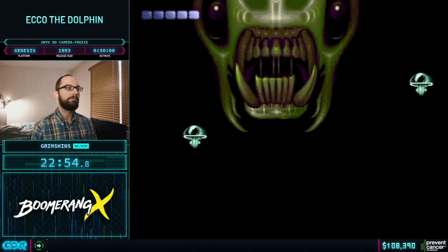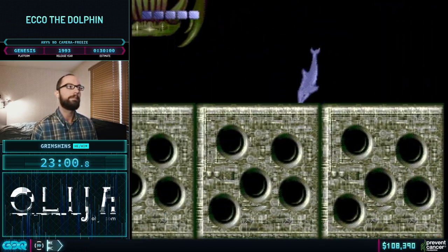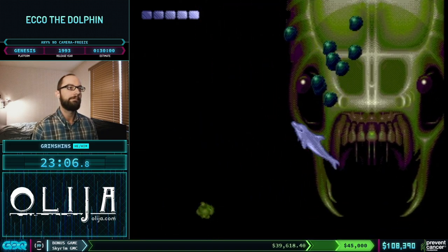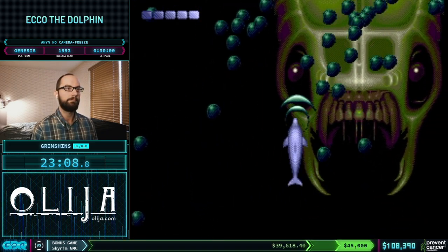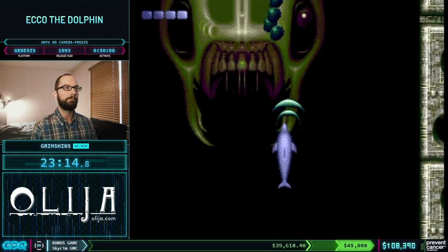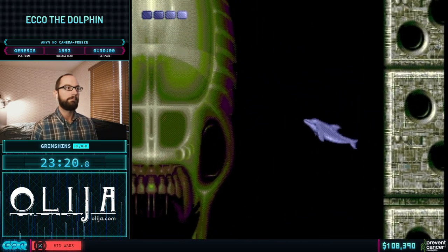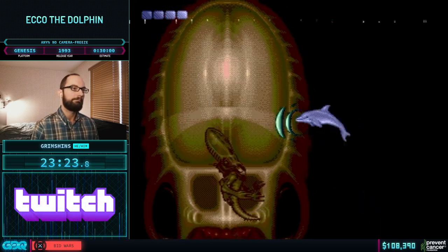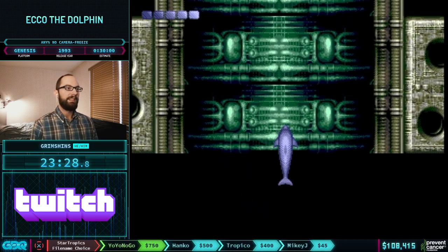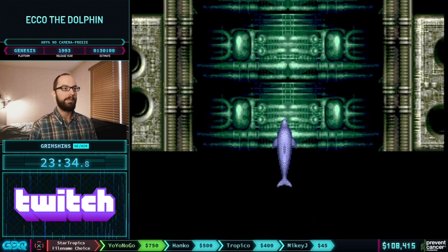The Vortex Queen — we have three points we have to attack: her mouth, her two eyes, and then her head. Normally you're supposed to just charge the mouth, but Grimshins is doing a very risky early mouth attack sequence. We're normally supposed to wait for it to be in position, but Grimshins doesn't wait. Standing in the closest safe spot on the eyes — we want to be very careful here, this does lag the system a bit. With her eyes gone, all that's left is her head. Time is coming up when the screen fades to black.